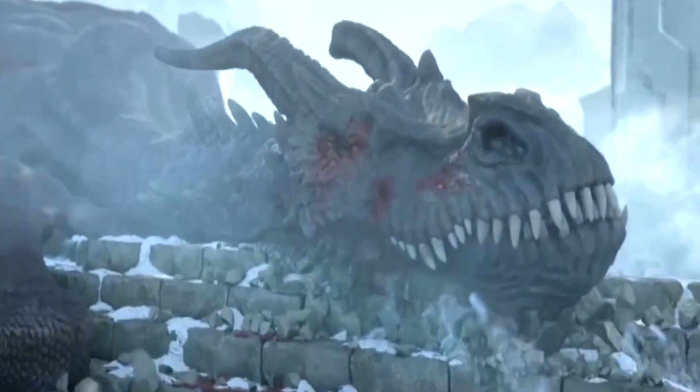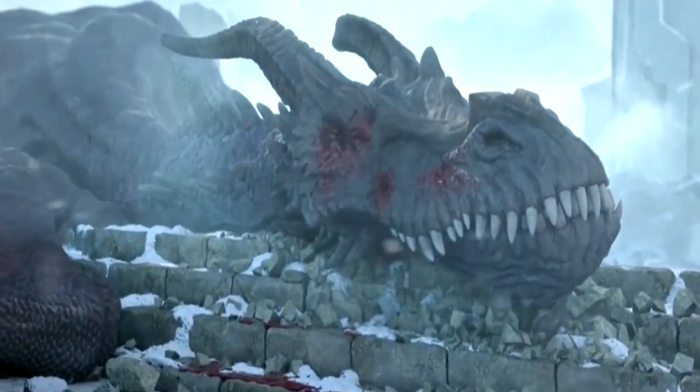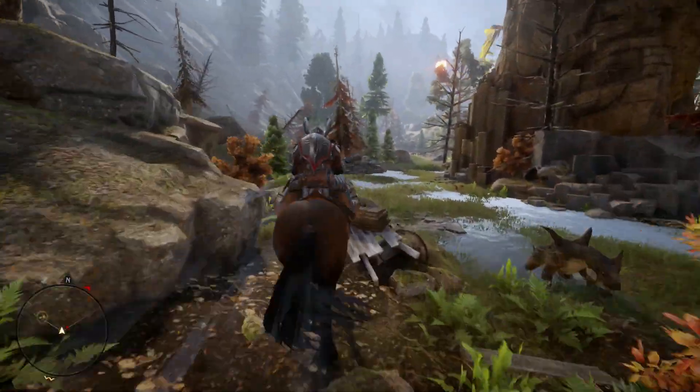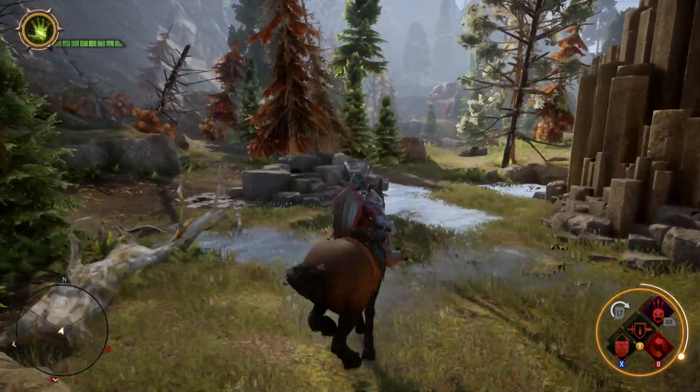Let's start with the first dragon, the Ferelden Frostback, which is found in the Hinterlands. You probably saw her when you accidentally went through Lady Shauna's Valley when trying to get to Redcliffe's castle.